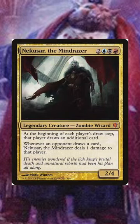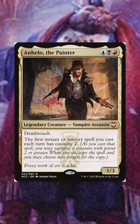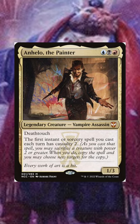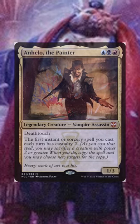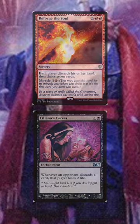Let's trade out Nekusar the Mind Razer for Anello the Painter. Nekusar has a reputation for ending games quickly, but Anello is still new to the scene — people don't really know what to expect. All we'll need is Field of the Dead and Blood Gas to trigger that ability. And once you get two wheels in a wheel deck, you can basically end the game from there.